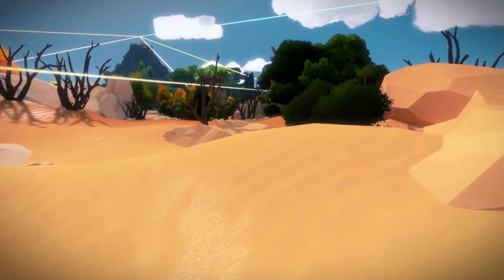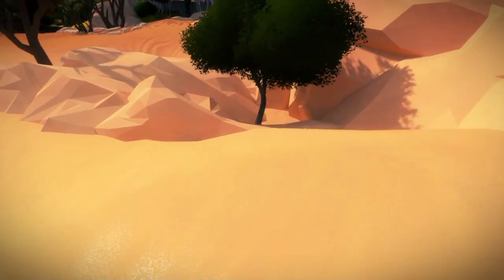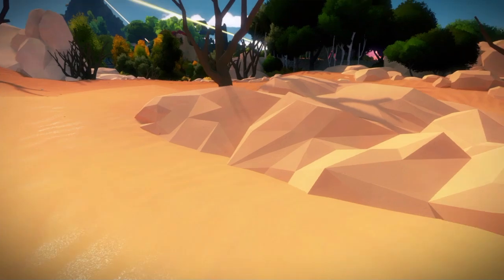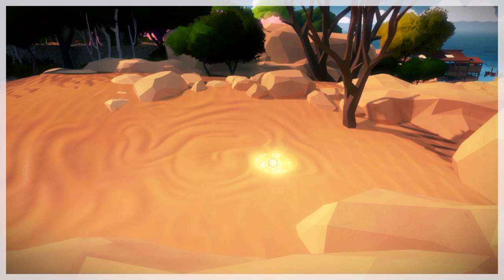Now we're up above where the boat dock is. You can see over there there's a sand area — we're right on the outskirts of the pink forest, and if you look it looks like a snake in the sand.